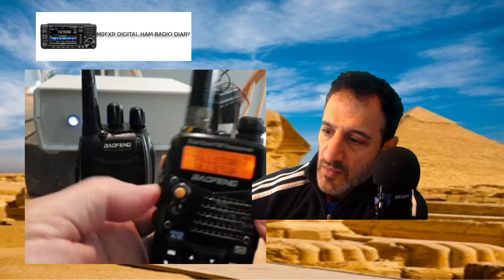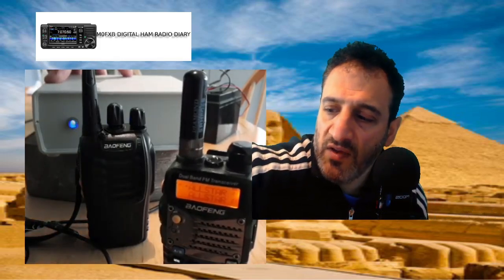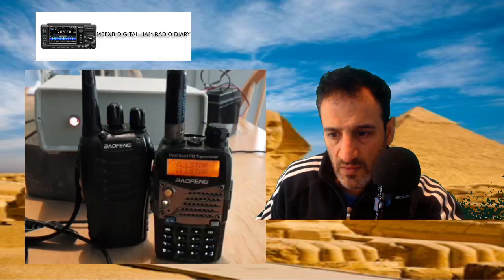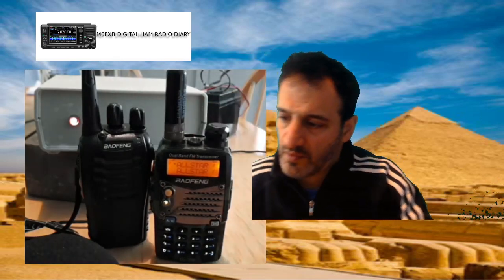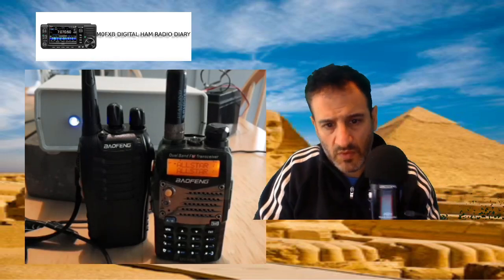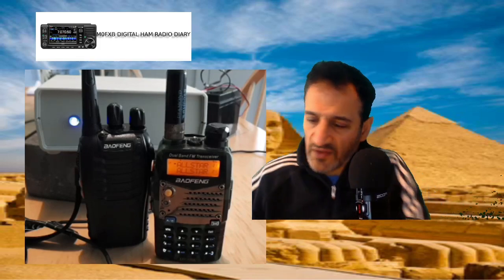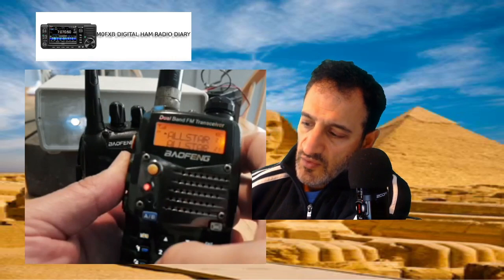Maybe it did shut down. Okay, so what we're going to do - I'm going to reboot the node just by turning the power switch at the back, just flick it off and then on, and then I'll pause for a second while it takes a minute to come back with its IP address. 192.168.1.105. Right, okay, so let's try again. We'll hold the PTT and go star 341522 and then let go.